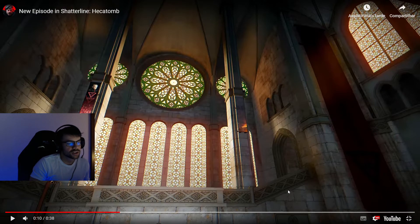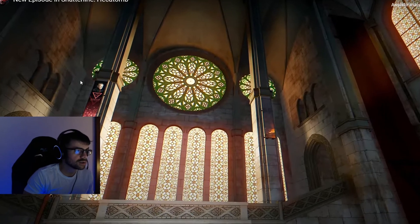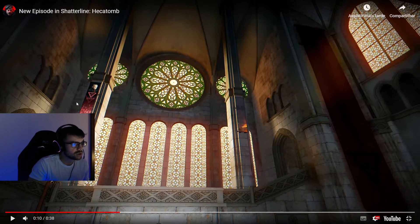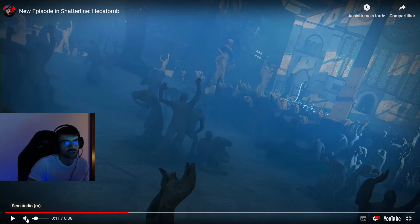Still at the 10-second mark, the next frame just looks like a church, which is probably going to be part of the map. What I find interesting is it seems like a church for the Strafers, and on the left-hand side of the video it shows a character right above the Strafe logo — I'm going to assume this is what the CEO of the Strafe Corporation is going to look like.